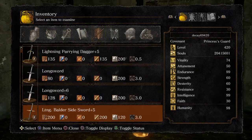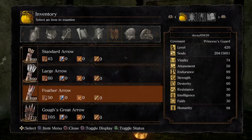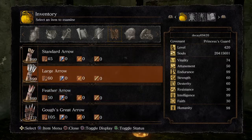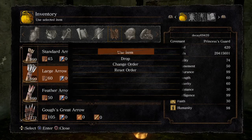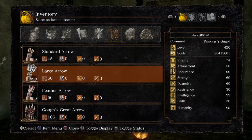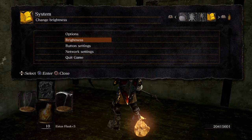It depends on how much you want to dupe. If you want to dupe 999, you need 999 arrows. If you want to dupe 700, you need 700 arrows. Go to your arrows and drop 999, then cancel out. Now go to your brightness setting.